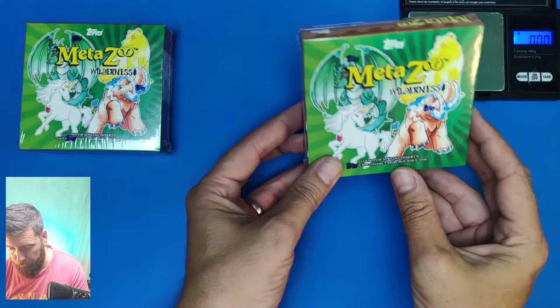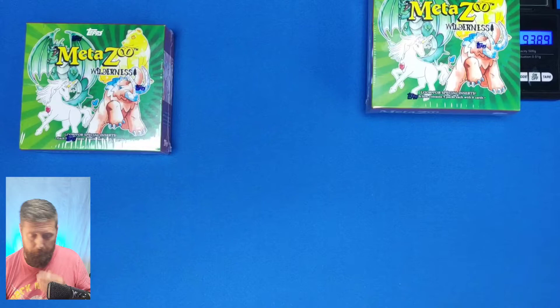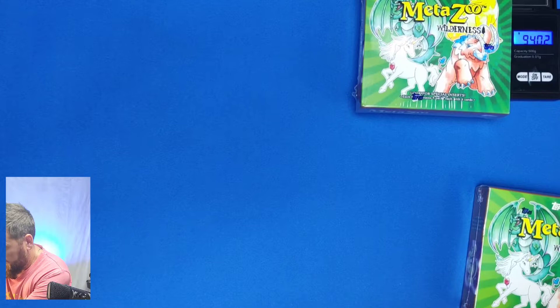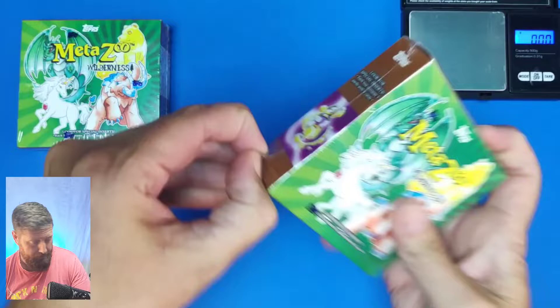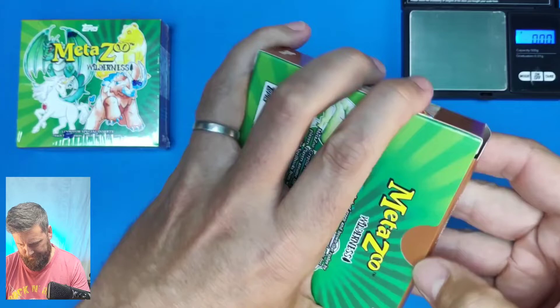First box weighs 93.89 grams, which is lower than my last boxes. Let's weigh the second one as well - this one's 90 grams, so box two is a little bit heavier. I think these have clearly been pre-weighed before they shipped out because people are too clocked onto it. Nevertheless, let's get underway and see if we can get some good cards - let's see if we can get a first sighting from a light box.